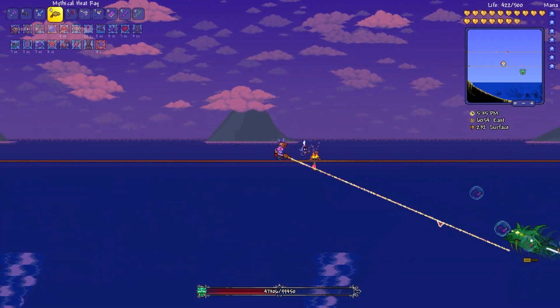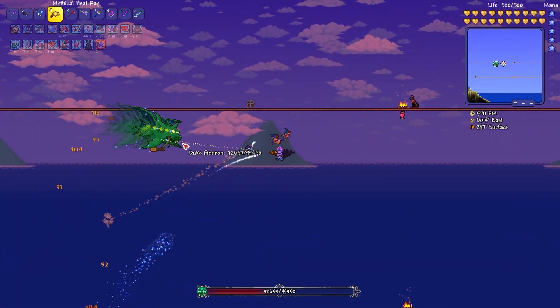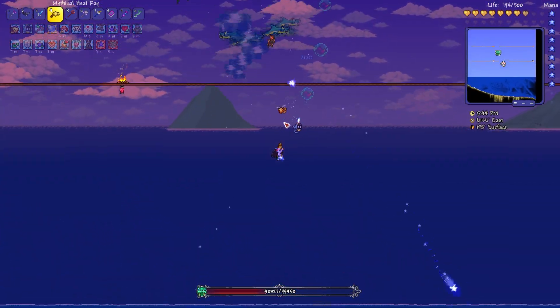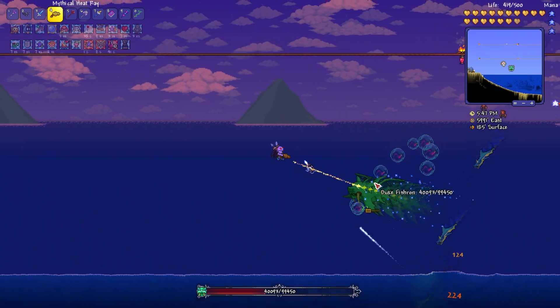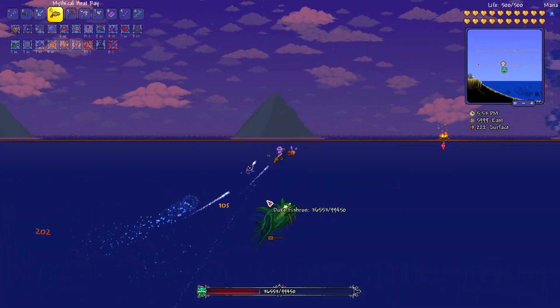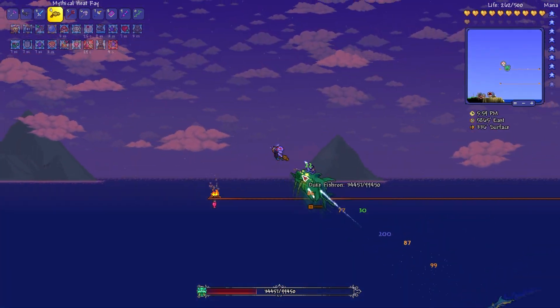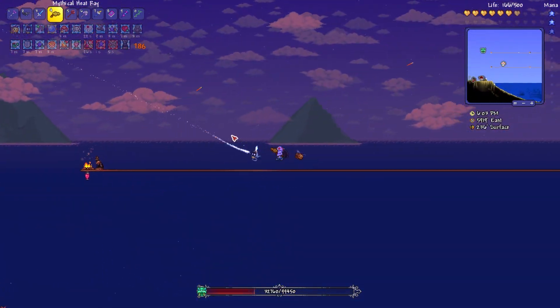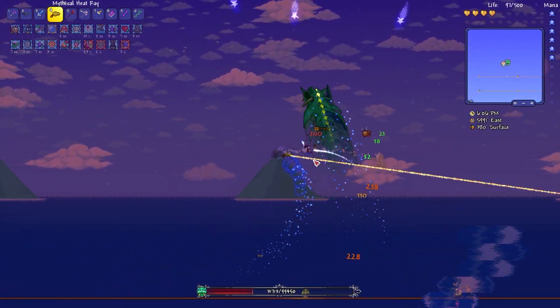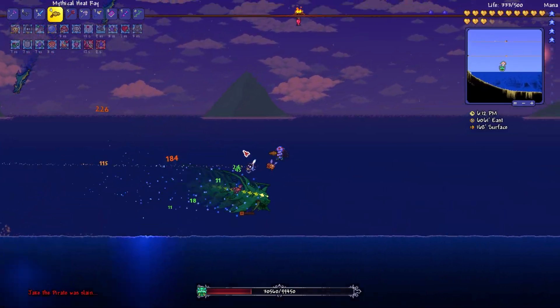I'm still using the Heat Ray as I think this is the best bet for me to get the win against Duke Fishron, and as you can see, this fight isn't going so horribly. Any damage that Duke Fishron deals to me, I'm able to heal back up with the Spectre Hood. The biggest problems I'm facing is getting hit by multiple attacks in a row, like a bunch of Sharps from the Sharknadoes, or if Duke Fishron dashes into me multiple times in a row. That's when it can be kind of hard to get the healing off, since Duke Fishron deals so much damage.